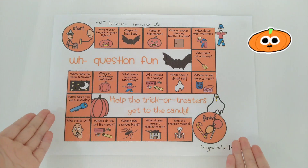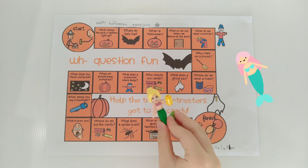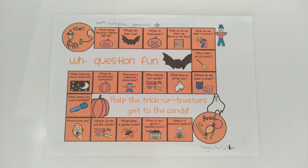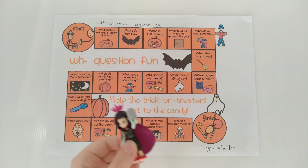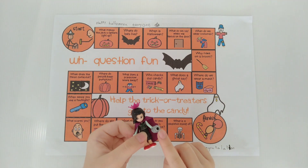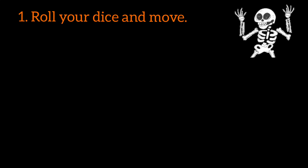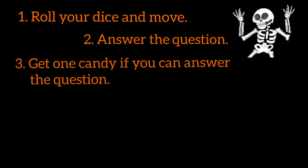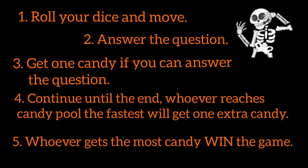Today we are going to play a Halloween board game. Here is Stephanie as a mermaid, and Olivia as a mummy, and Emma as a vampire, and this is their box to put their candy. Let's start.